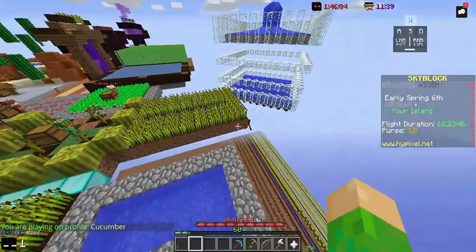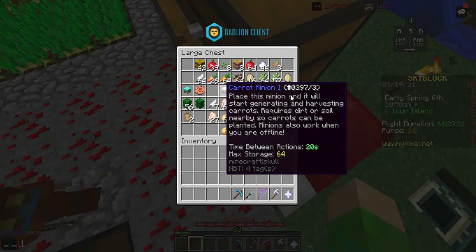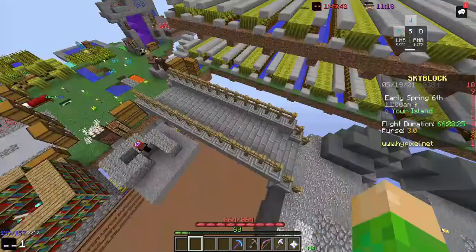One more thing with minions: try to get a tier 7 potato minion and grind it out for a while. Make a hot potato book or two and sell it on the bazaar — that will make you around 40k coins.